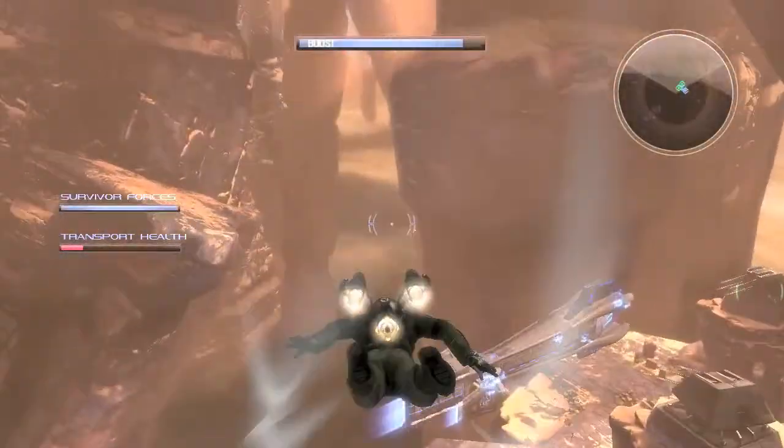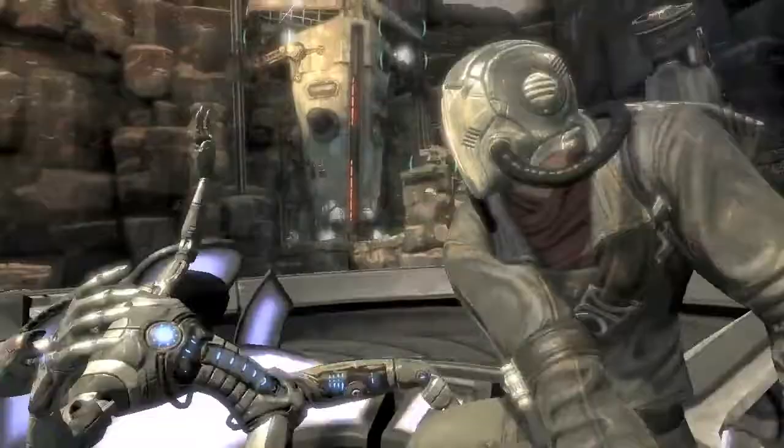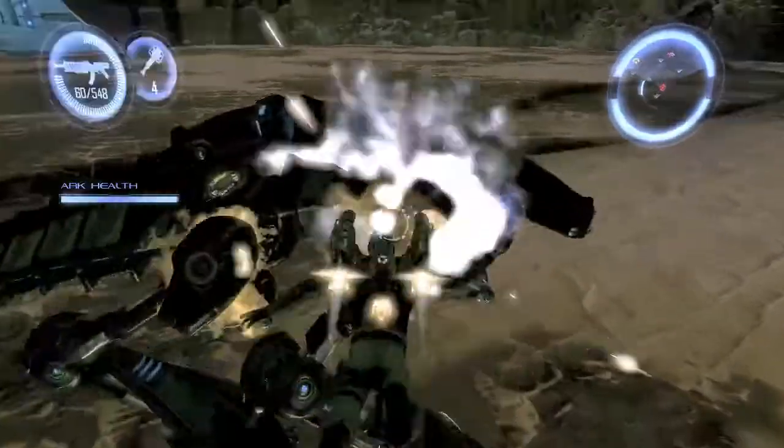Hey everybody, it's Morgan Gray, Senior Producer at Capcom, and Sinead Bryan, Associate Producer at Capcom. Today we're going to show off another in our Technical Combat Choice series of videos. Here we're going to show you the different ways you can take people out on the ground.